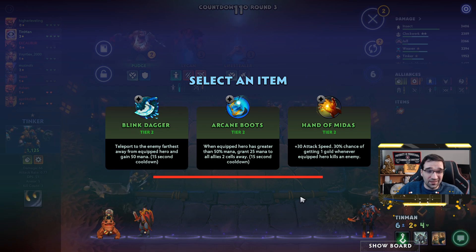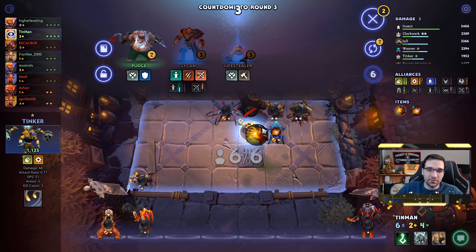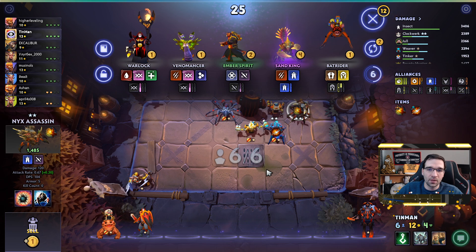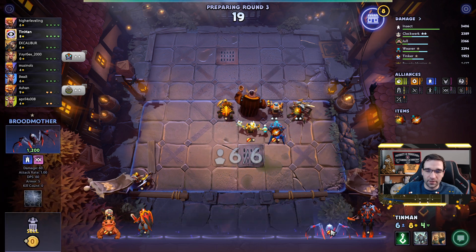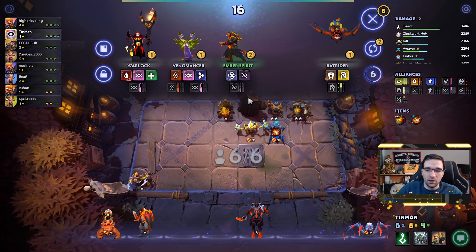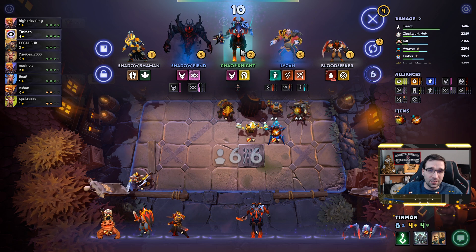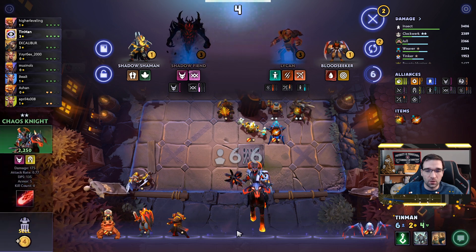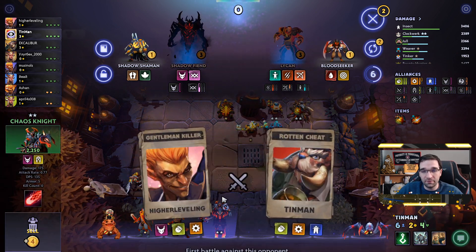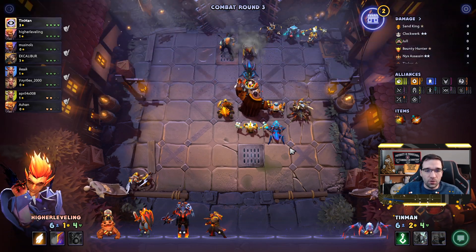I'm not a huge fan of any of these items. Hand of Midas is definitely better in standard mode games where you get a lot more chances to get the gold out of it, but for just the bonus attack speed I think it's still probably the correct pick up here. Sand King is probably better than Broodmother here, just as a one-off Insect. I'm not really into the other options. Chaos Knight is pretty good as a two-star — I'm always happy to pick up two-stars, and I can just resell them for the same cost in Knockout mode, so no real harm in picking that guy up.